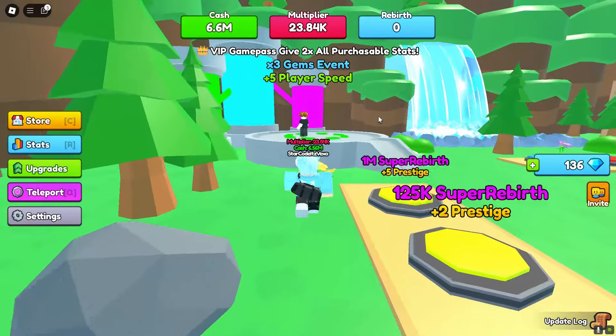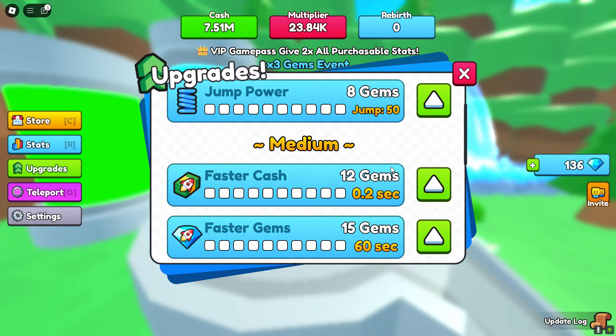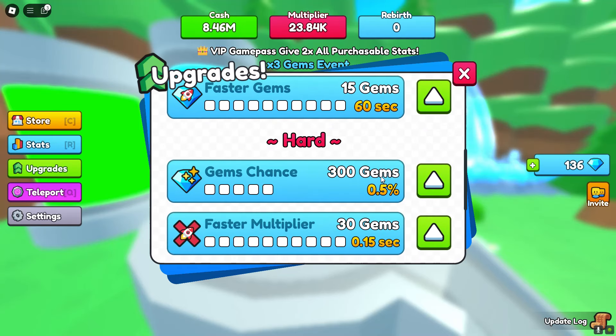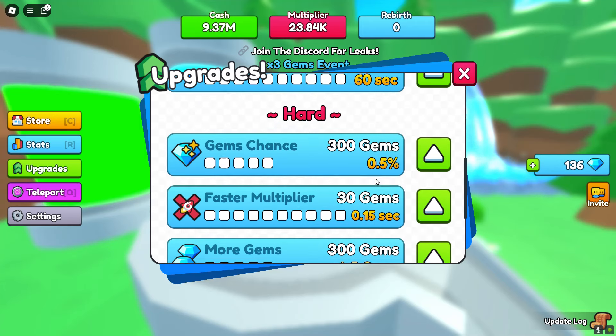Over here, what we've got is upgrades. So with the codes that I showed you, you can go ahead and get faster cash with the gems that I showed you. You can actually go ahead and buy so much stuff with the gems I just showed you.